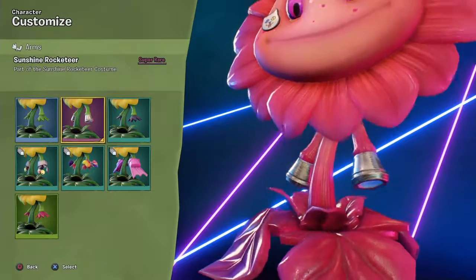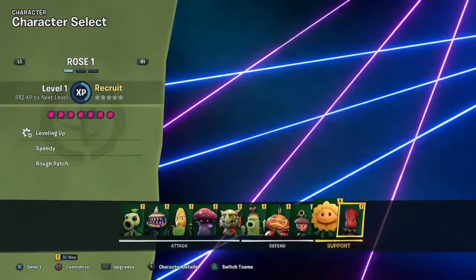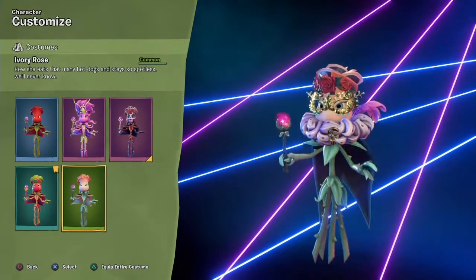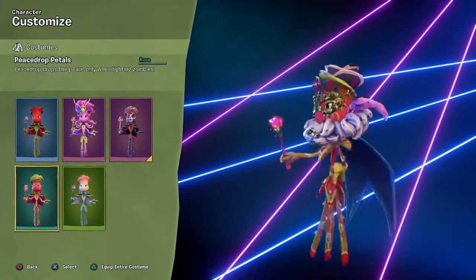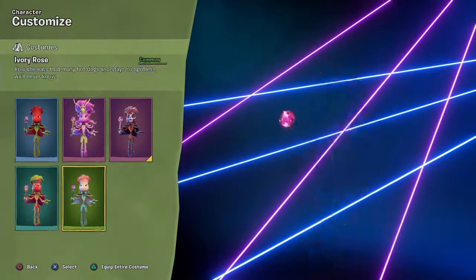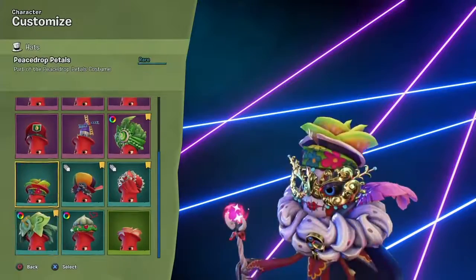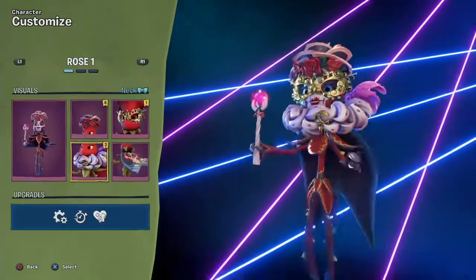We got Sunshine Rocketeer — I think we already have that. And for Rose, we got two costumes: we got the Ivory Rose, which is pretty cool, and the Peastrop Petals. I'm just gonna use their belts because I don't like anything else. Did we get a legendary? No, we did not.